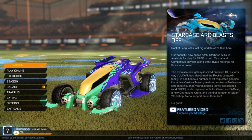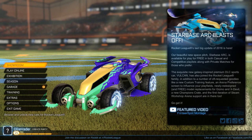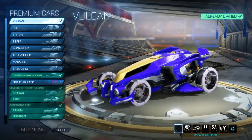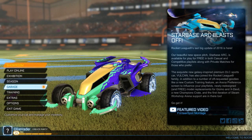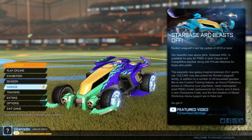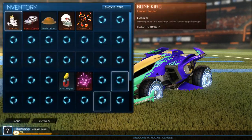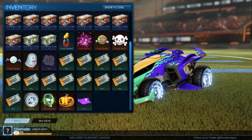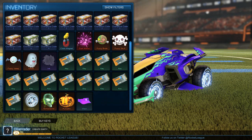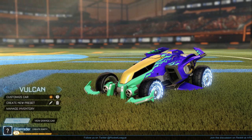Hello everyone and welcome to a brand new video. Today the brand new update called Starbase Arc came out, which added a brand new car called Vulcan — I already purchased it. They also added CC4 crates, which I'm most interested in. I already got two, and I traded a guy for a few keys. I think this will be the first CC4 crate opening recorded and uploaded.